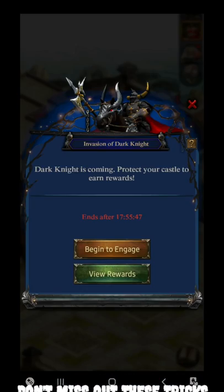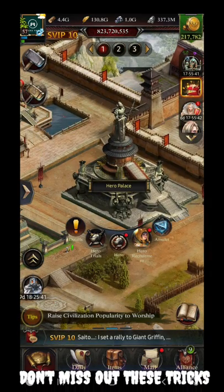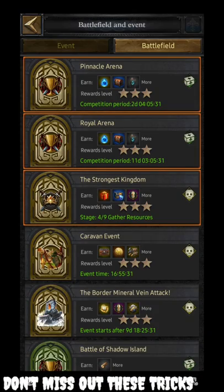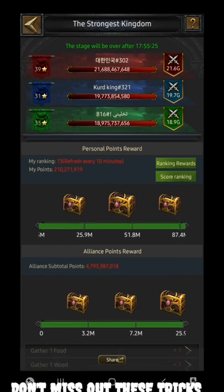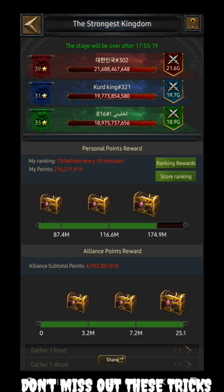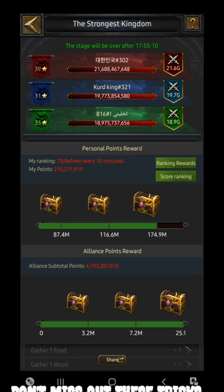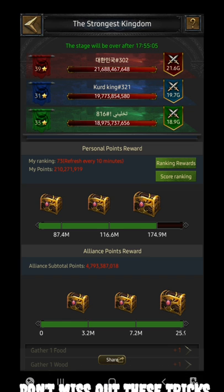Let's check the Conquest overview to see how many points I've obtained. I gathered a total of 12 Level 12 plots. You can see 210 million points here, and 174 million is the checkpoint. That 210 million can be achieved only by activating the 100% bonus card. It didn't even take 5 minutes — this is the easiest trick to save a lot of time. You don't have to spend the whole day gathering; just do this.